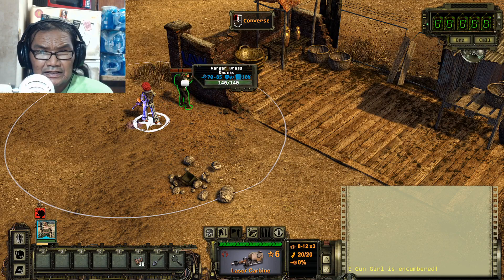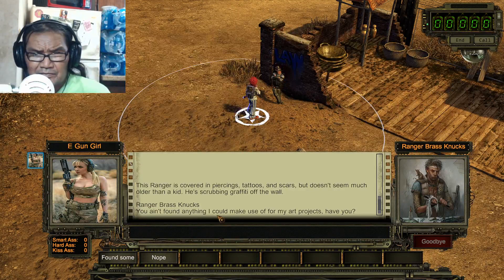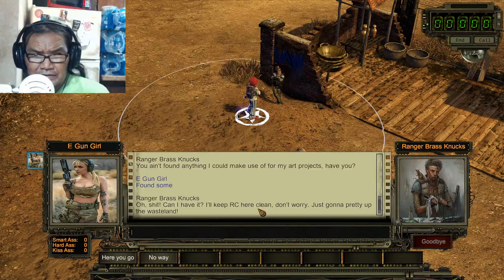Ranger brass knucks. This ranger is covered in piercing tattoos and scars but doesn't seem much older than a kid. He's scrubbing graffiti off the wall. He says, 'You ain't found anything I could make use of for my art project, have you?' And then you're like, 'Yeah, we found some.' He says, 'Oh shit, can I have it? I'll keep RC here clean. Don't worry, just gonna pretty up that wasteland.'